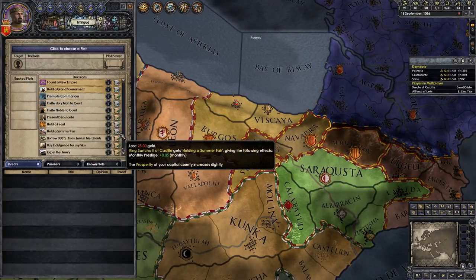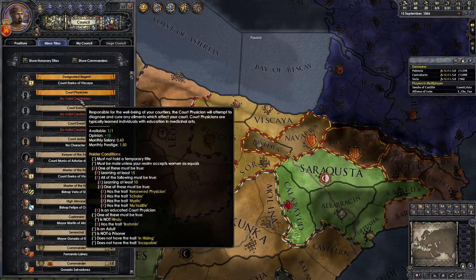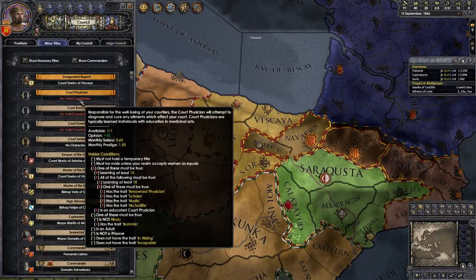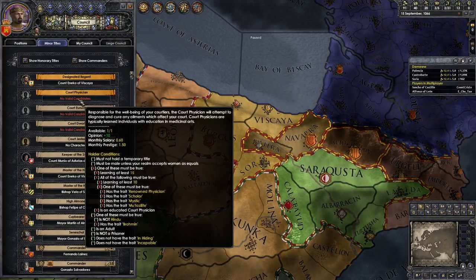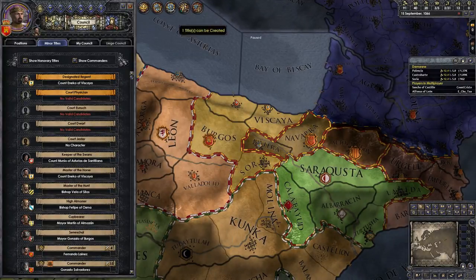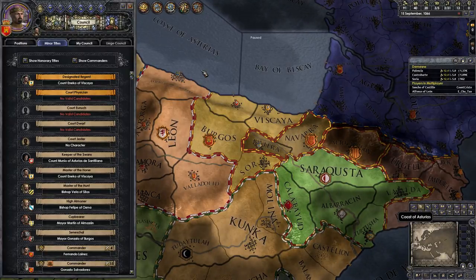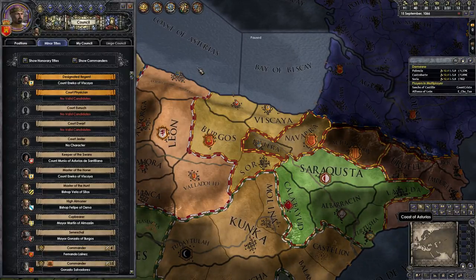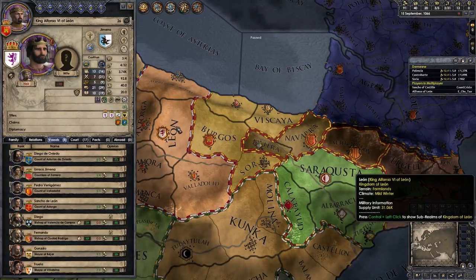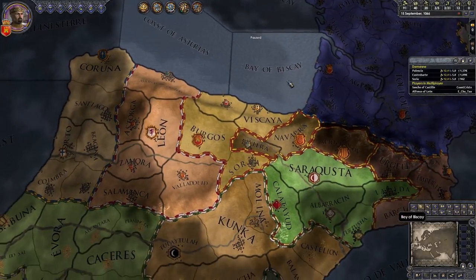In a couple of days you'll get a message that your guys have found a potential physician, and you have to give him some money and he'll come join you. It's not somebody that you pick out at your court - it can be, but I currently don't have anyone eligible because they must not hold a title, they must be male unless your realm accepts women as equals, and their learning must be high. I have one with learning of 19 - that's pretty high. If the guy that shows up doesn't have learning of 19, you might want to pick him over the guy that's going to show up. But don't put him in place just yet - while no one in your family is ill, it doesn't actually make a difference, but it's good to have one in reserve.